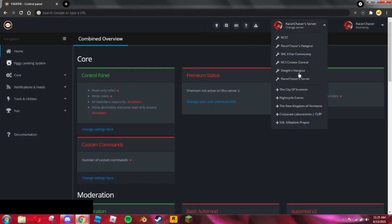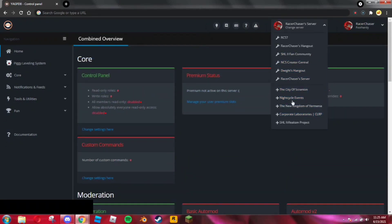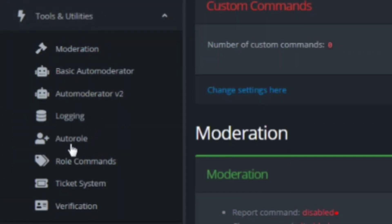Now you can go to the control panel, which is also going to be linked in the description — it should be easily accessible from where you download the bot to the server. You're going to want to go to the control panel for your specific server. You'll notice there are tons of different servers listed if you're in many servers with the bot, and it'll even display some it's not in and prompt you to add it. Select the server you're trying to create roles in, go to Tools and Utility, and go to Role Command.